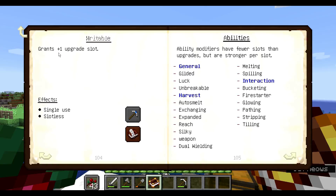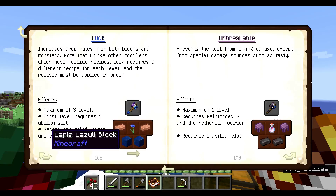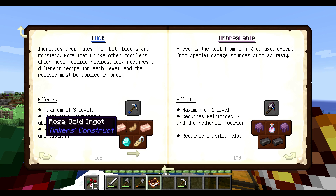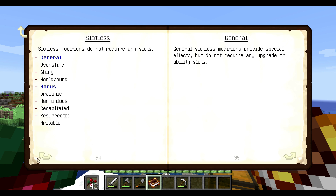Looking over the abilities, luck is really the only one that we care about here, but luck gets crazy expensive. Tier 1 luck: copper ingots, lapis blocks, cornflower — easy enough. The next tier: gold, carrot, and ender pearls — not bad. But then the next one: rose gold, rabbits with a diamond name tag — that's all stuff I don't have access to.